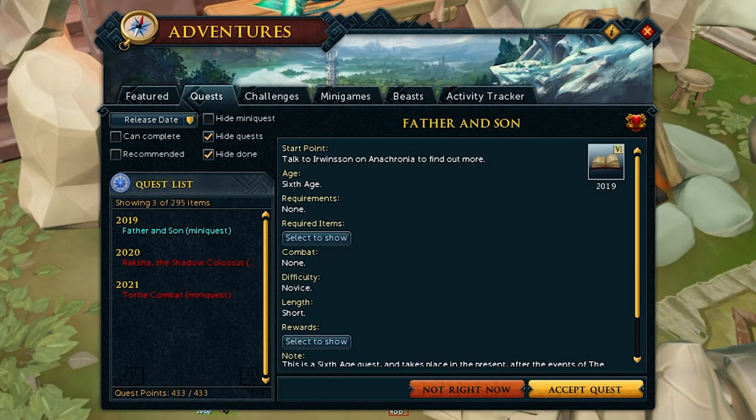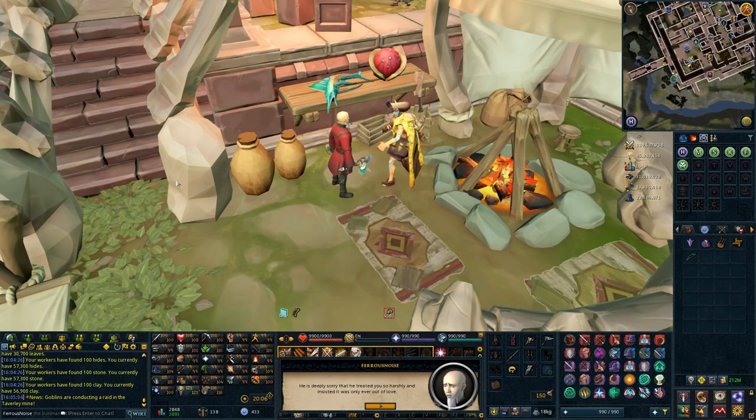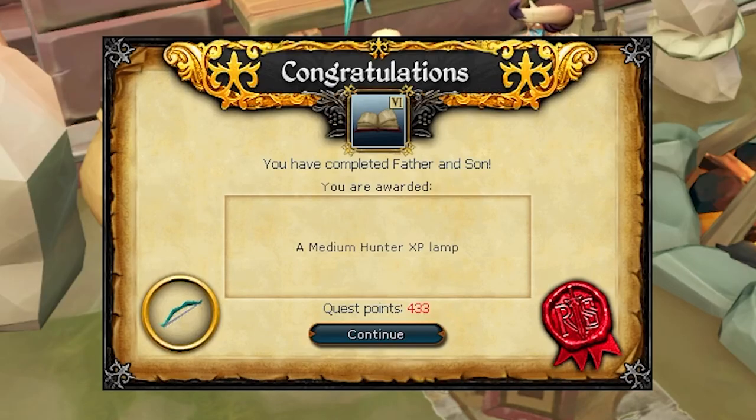Well, I guess that's not very surprising. Father and Son - I did this on Task recently. Talk to Erwinson, talk to Sigley, talk to Erwinson, and easy. So since his name is Erwinson Siglyson, would his son's surname be Erwinson-son?